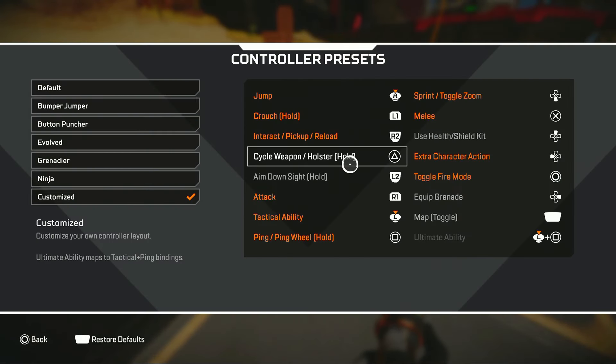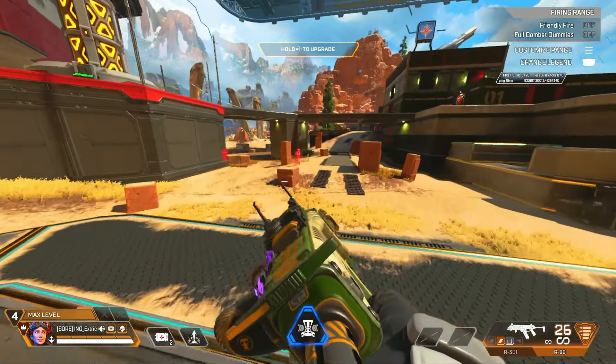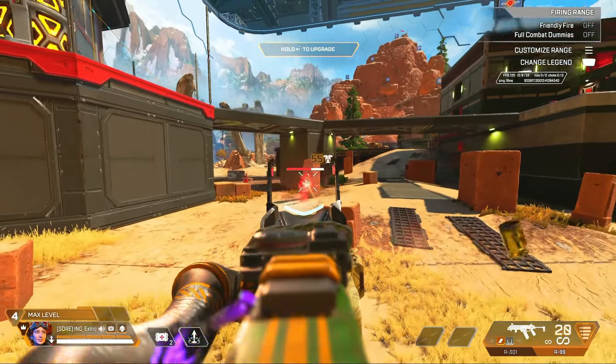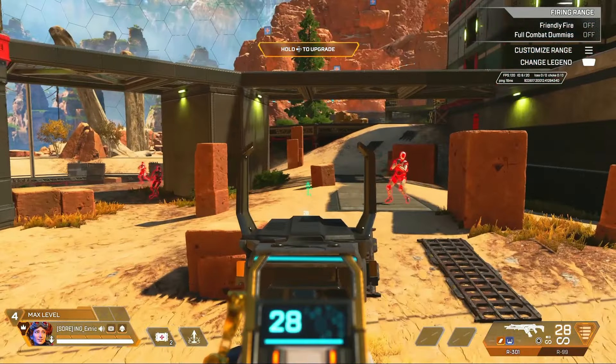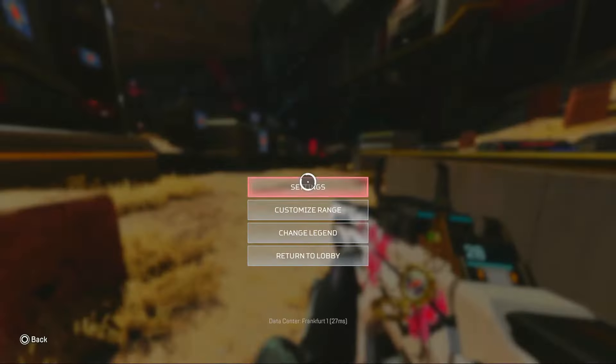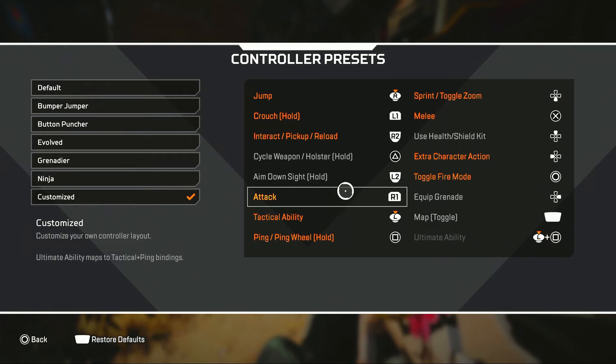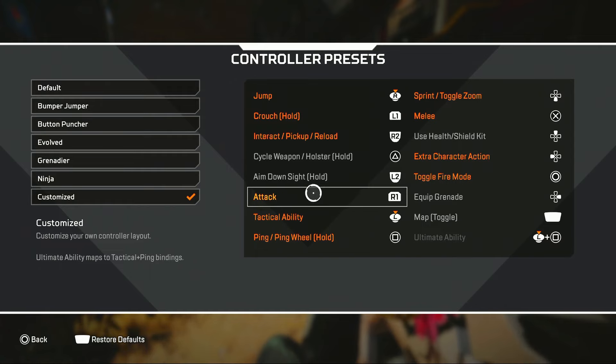Cycle weapon is one sacrifice you have to make if you don't play claw and don't have paddles, but it doesn't really matter because there's a quick window after you shoot before you switch weapons where you can't really aim anyway due to the switching animation. I keep cycle weapon on triangle, aiming on L2, and attack on right bumper.